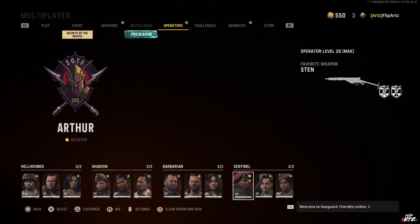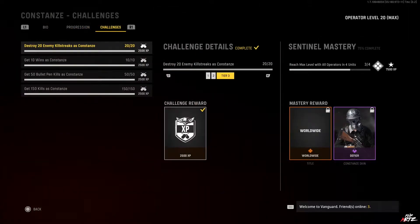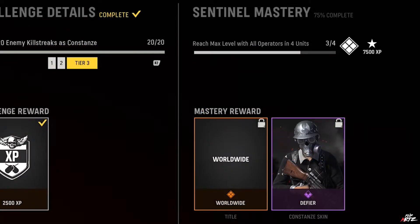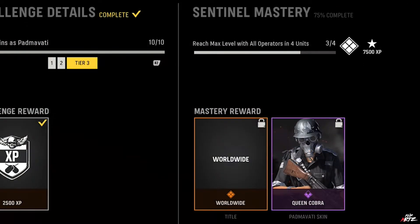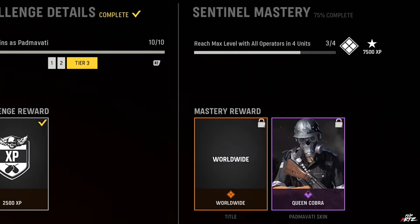Moving over to Constance, her Sentinels mastery has also changed — her new mastery reward skin is called the 'Defier.' Then going over to Padmavati, hers has changed as well, and her new mastery reward skin is called 'Queen Cobra.'